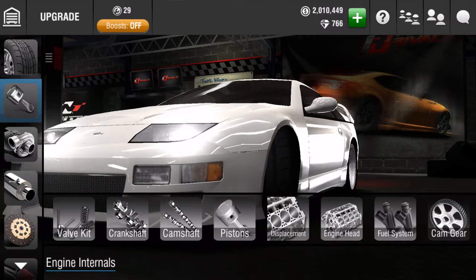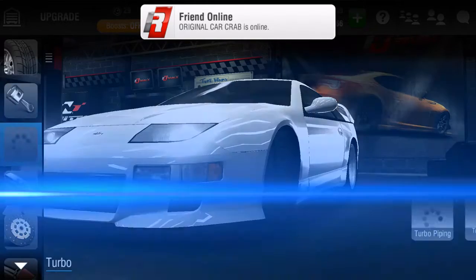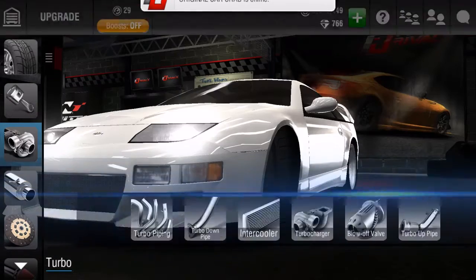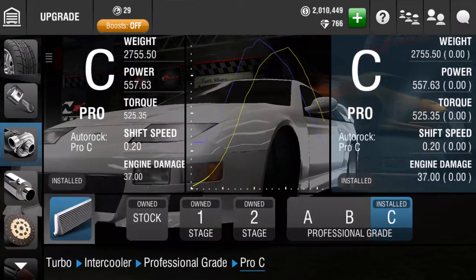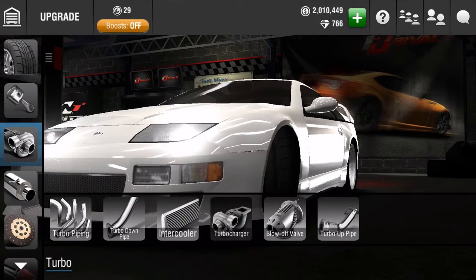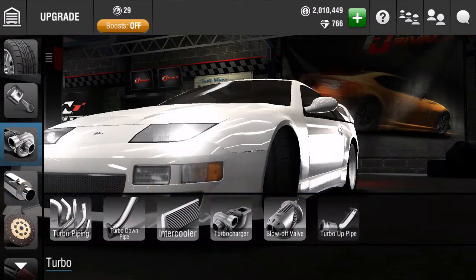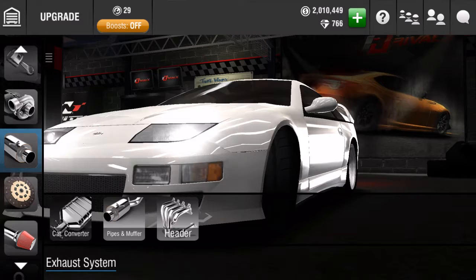The drop on this vehicle — I hate telling people this — the drop is in between the launch light. When you see that launch light turn on, you wait just a fraction of a second after that, then let go. All your shifts will be at 7,000 RPMs.